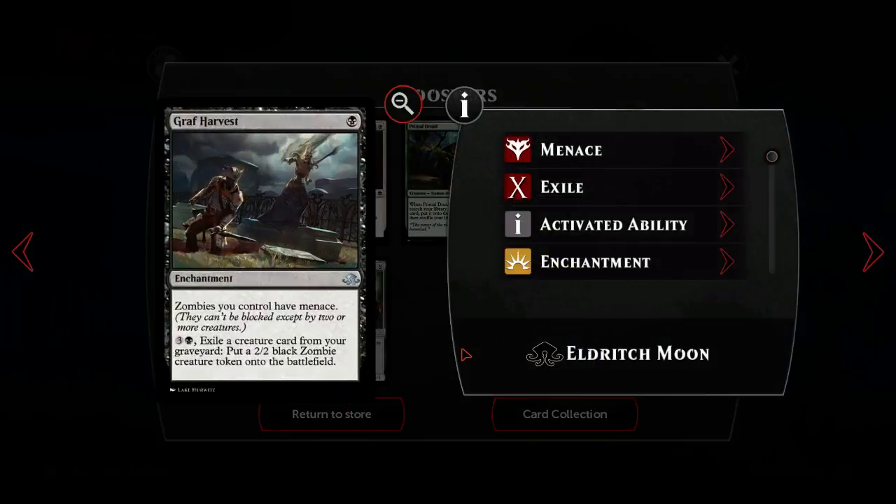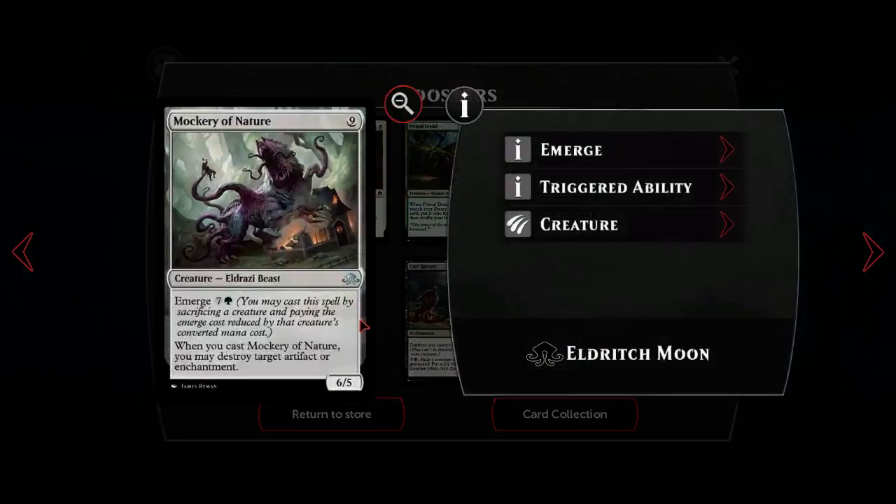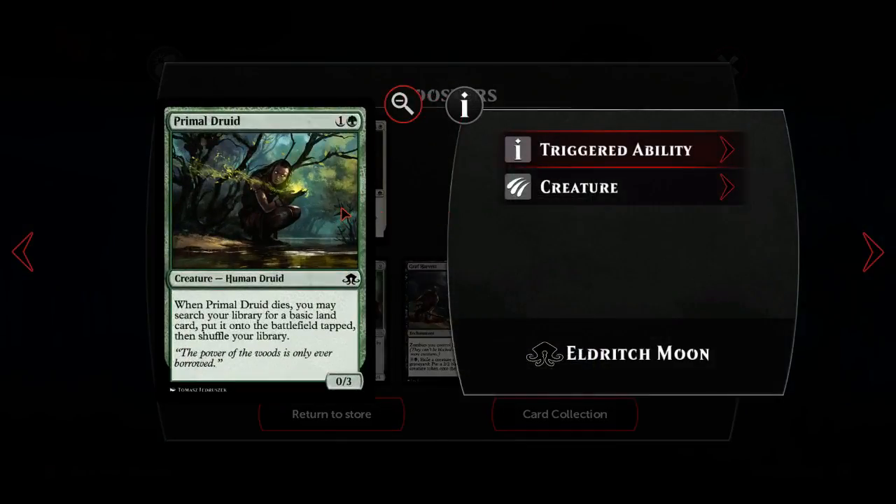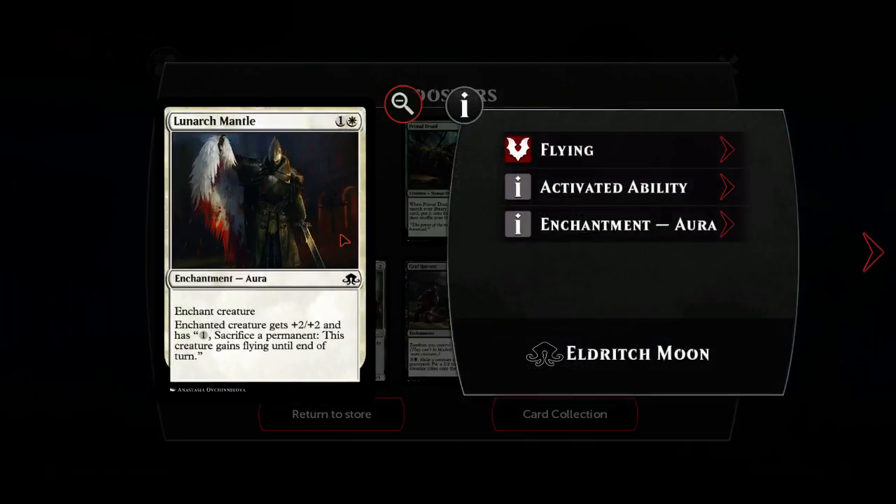Graf Harvest - almost definitely not good enough. Probably no sideboards in Duels. Backwoods Survivalists - five-four trample forever but probably not strong enough. Primal Druid - decent if you want to sacrifice something and ramp. Lunarch Mantle - I've actually seen this played in sort of the white aggro decks alongside Nimbus Wings and things like that; this is an alternative. You have to sack a permanent though - just start sacking your lands towards the end of the game if you can get through.